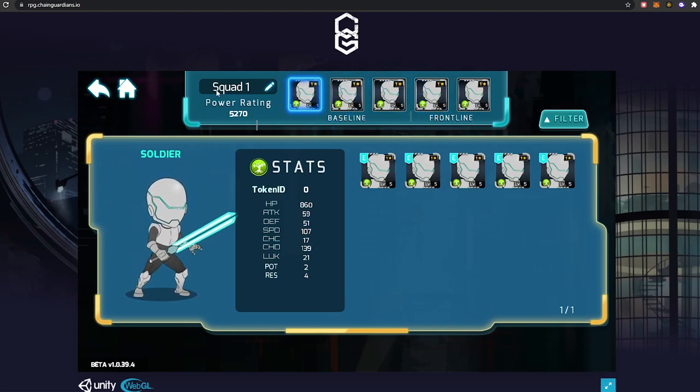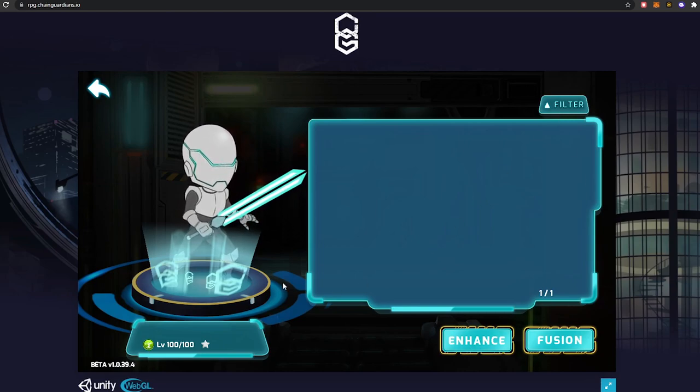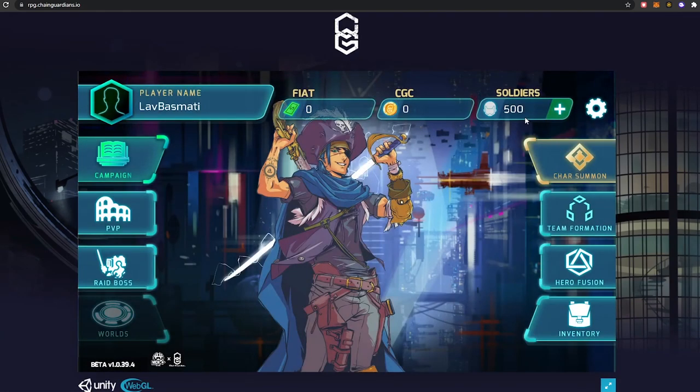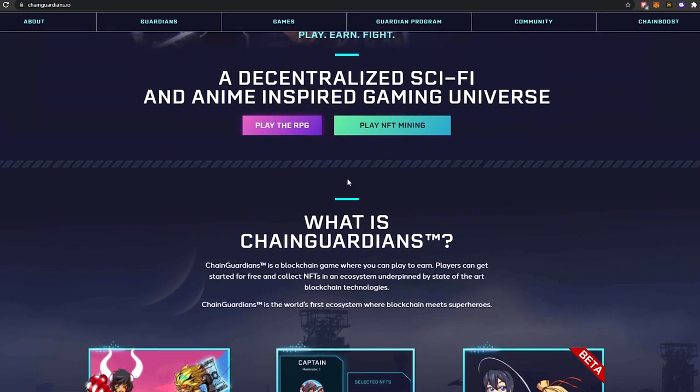I haven't played Chain Guardians yet so these are all standard squad one noobs, but as you progress you unlock better ones. You've got hero fusion and elemental damage — earth, wind, fire, all of that. The RPG is up and running and you can start earning CGC now, so when you can eventually transfer it for CGG you'll be ready and waiting.